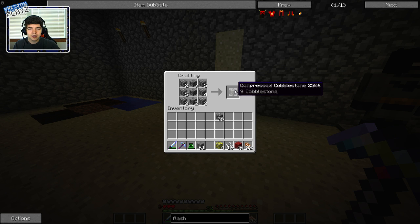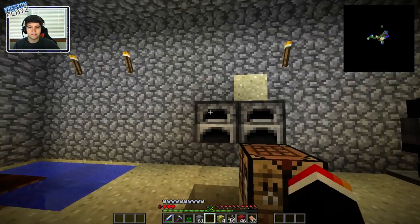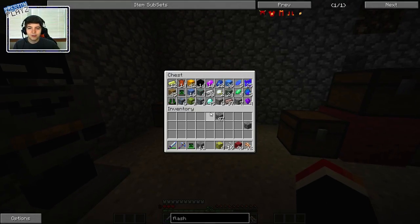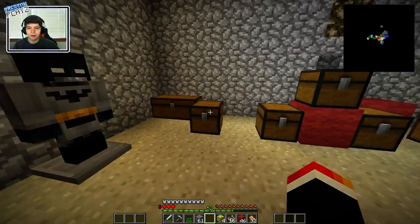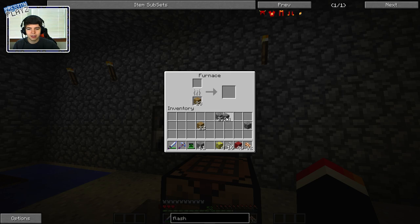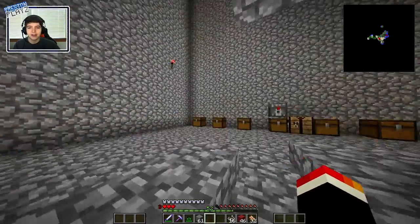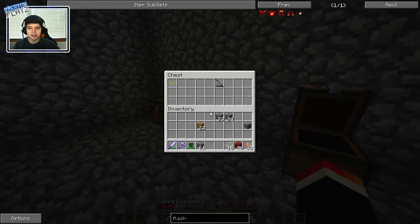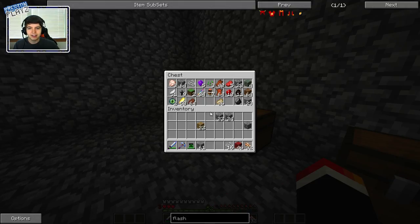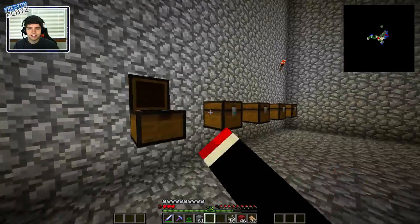What is this? Compressed Cobblestone. I don't even know what that does — we might actually have to explore that in future episodes. Let's get our furnaces down. Thank God we got some wood. I know for a fact we have way more lightning stone ore than this. It's not a big deal because the chicken chest is low key, but it's in here somewhere. One of these chests has to have it.